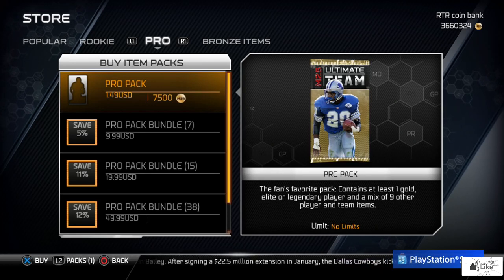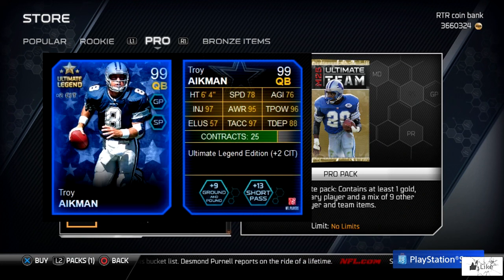There are brand new Ultimate Legends within Ultimate Team today, and since neither of these cards are on the auction house at the current moment, I figured I'd go ahead and show you their stats and pop them up on the screen. Let's start it off with Troy Aikman's Ultimate Legend card.